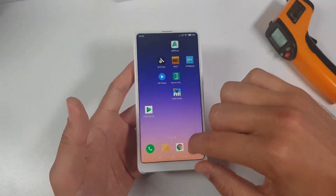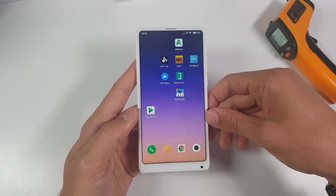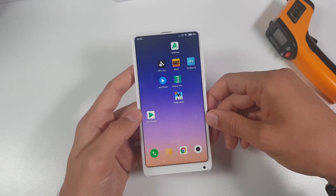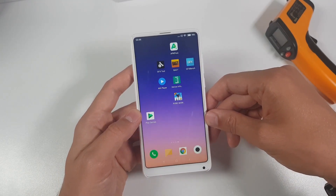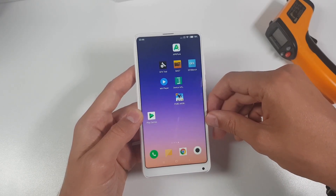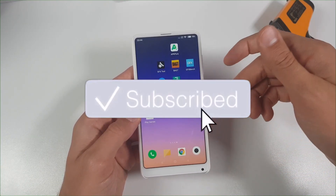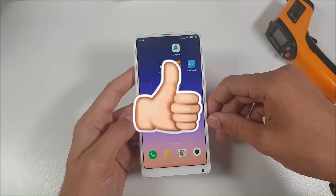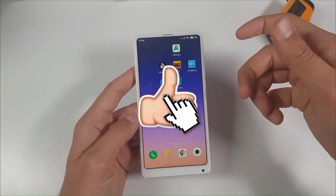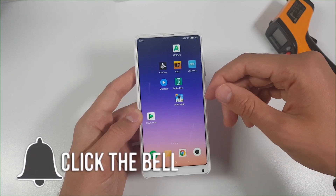I'm gonna have a small update video soon on my YouTube channel, so check it out. I still highly reckon Mi Mix is a Mi Mix — I don't care what anybody says. After the Mi Mix, Oppo and Vivo smartphones come, but they are right now around $700. So compared to the Mi Mix 2S, it is around $300 cheaper than the Vivo and Oppo.